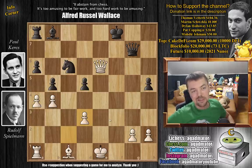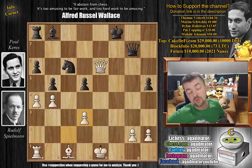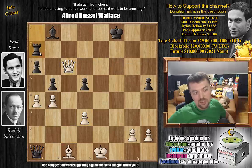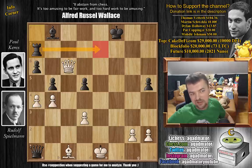Spielmann resigned without even allowing Keres to play his next move, even though now Keres would probably capture the rook on a1. If you capture on a1 and white plays queen captures on c6, you just move the rook and you're up a full rook — completely winning. Rook to e7 check is coming, and there's nothing white can do about it.